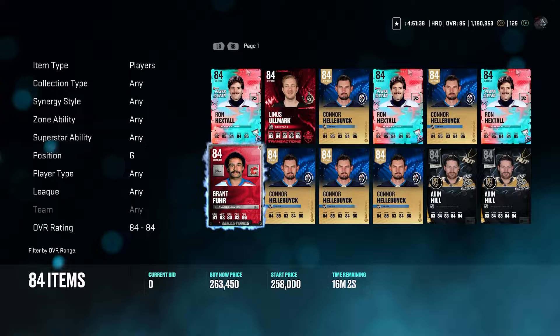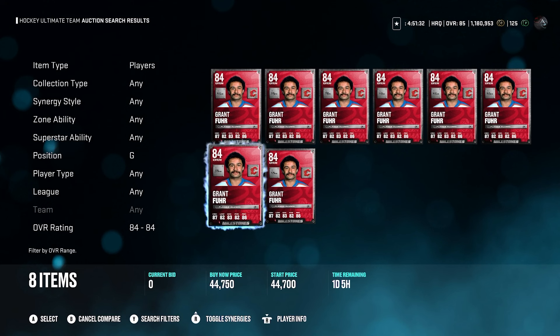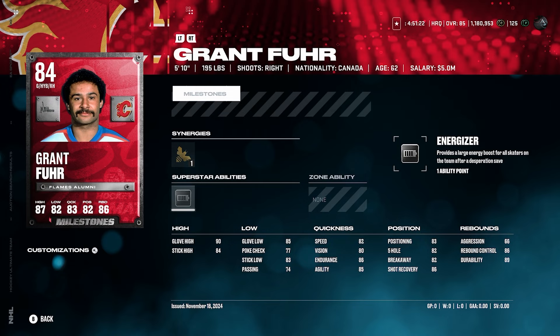Grant Fuhrer — 84 overall. He's going for around 25,000 coins. He's an 84, so you might think he's not bad, but you click on his player info and he's 5'10" — that's not going to play, unfortunately, not for a goalie. Defensive Boost and Energizer is his ability — nice that he has an ability — but 5'10" goalies, guys, it's just not what you probably want to buy. So unfortunately for Grant Fuhrer — legendary goaltender in real life, but not in NHL 25 HUT. I can't imagine him playing very well. Definitely avoid him if you can.